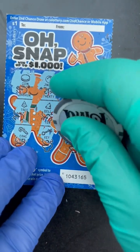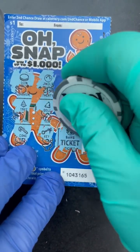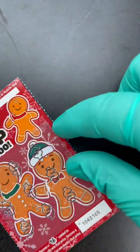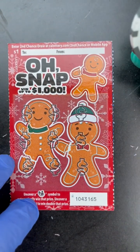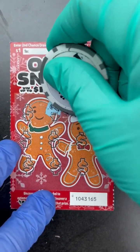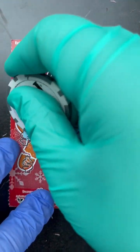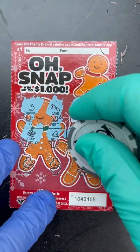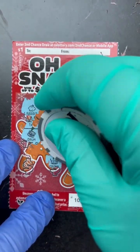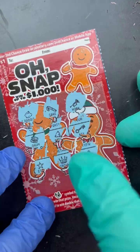It's a dollar ticket — money back, boom! We'll take anything. The other one came from the same book. Here we go, oh snap — we could win up to a thousand! Horn, candy cane, rabbit, key, bell, drum, sleigh, crown, star... not a winner.